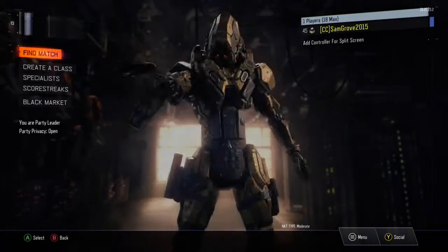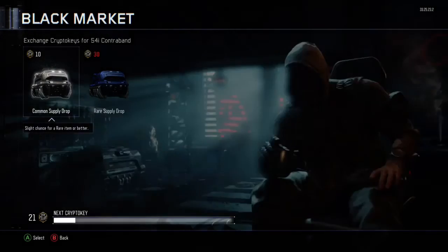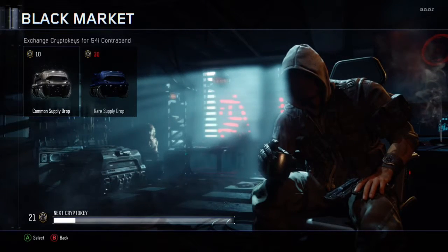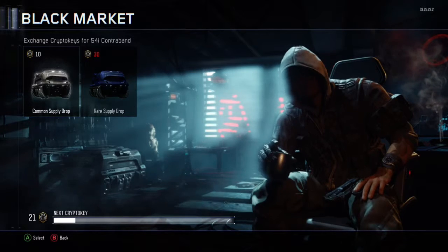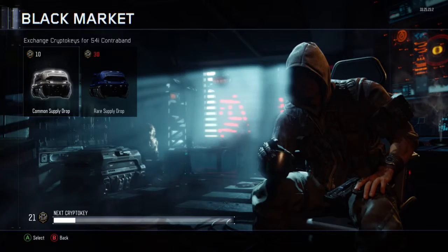What's up guys, SerenrichD here and today I've got my first episode on Black Ops 3 for you. I decided to do a Supply Drop opening. For Supply Drops this year you need to get Crypto Keys, which can be unlocked through any game mode but are easiest in Free For All and TDM. You get increased amounts if you stay in the same lobby and keep winning.